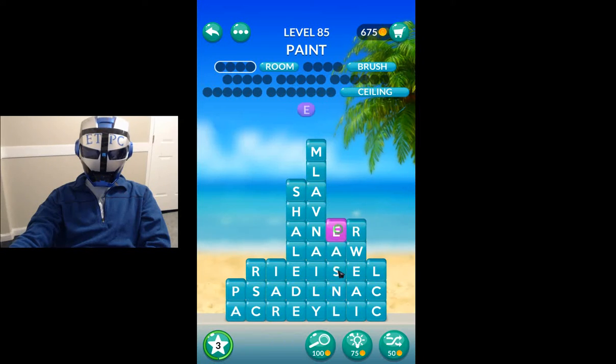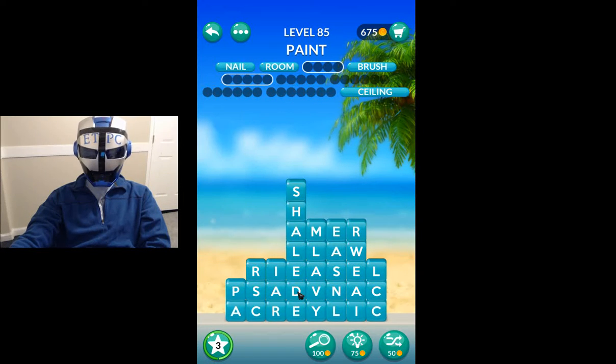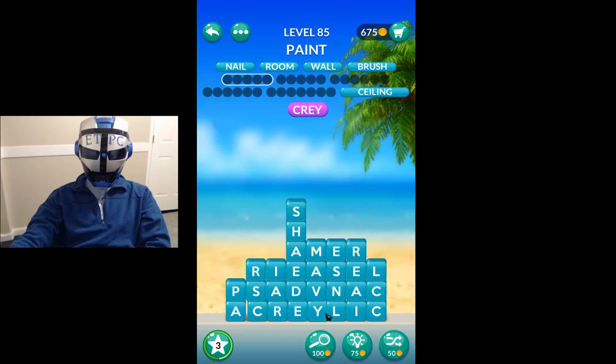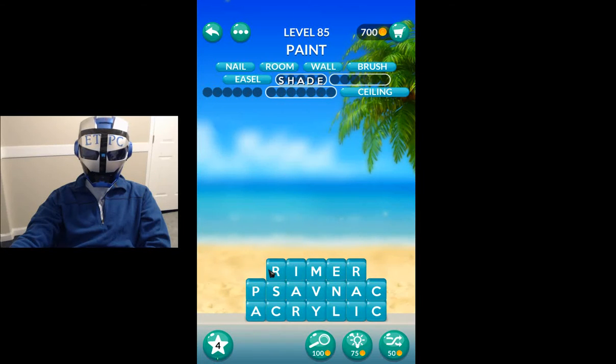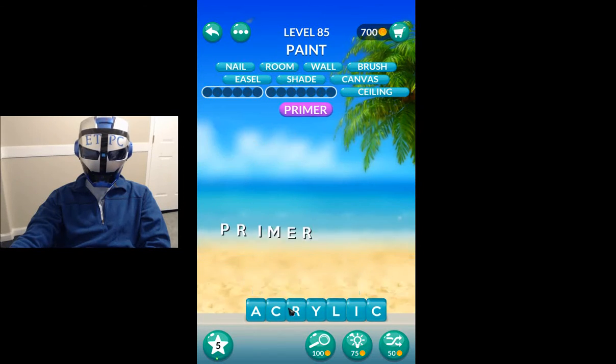Roo. E-S-Nail. Paint your nail. Paint the wall. I've got a word, so none this way. Easel — E-A-S-E-L. Now I can get a shade. That's going to be primer. So that's going to be cry. How about canvas? Then primer, then acrylic.